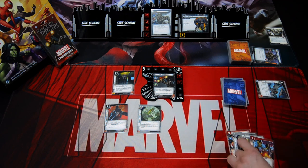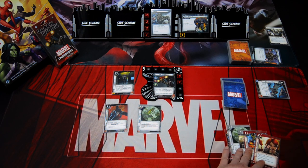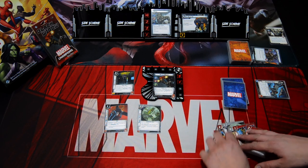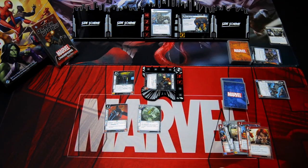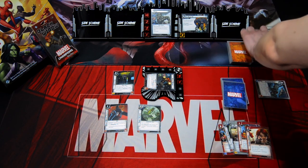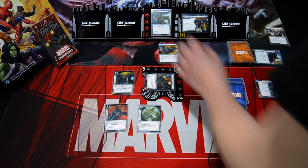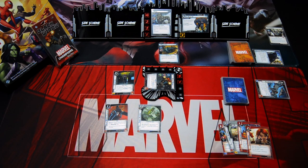In the villain phase we add one threat to the main scheme. Rhino attacks for three damage and I defend all of it with Black Widow. The encounter card is Whirlwind, and Whirlwind comes into play. That's the villain phase done.